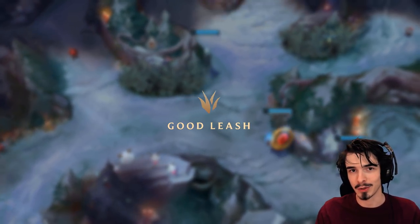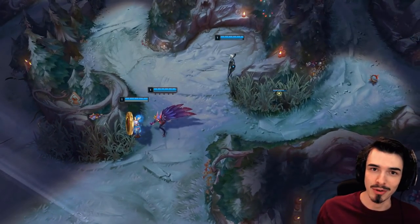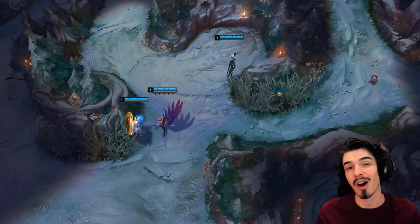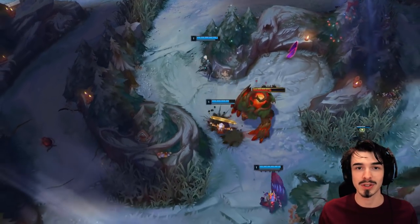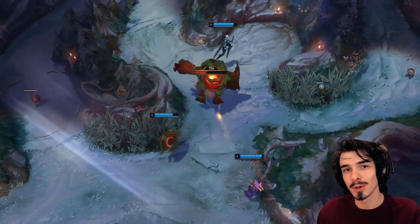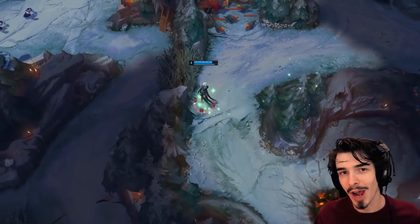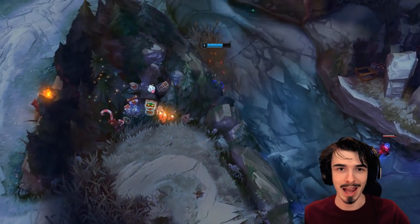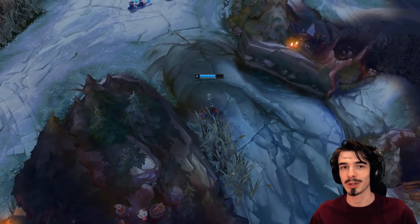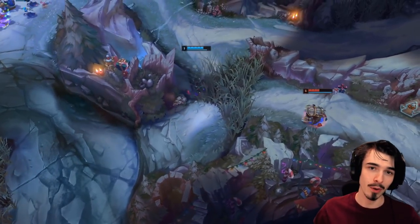Step three: get a very, very good leash. If you don't get a good leash, you're going to be pretty screwed — your clears, especially early, are terrible. So ask your bot lane to give you a good leash. And if you can, be a little cheeky and walk behind your allied support so their auto-attacks hit the camp for you as well — just don't tell them you're doing it. Pretend it's a mistake; you're just a clueless off-meta jungler. If you get a good leash, that will set you up for success.